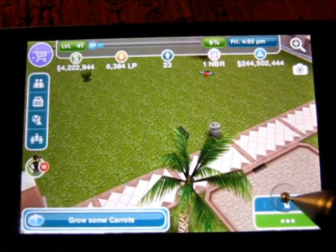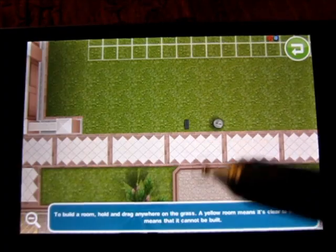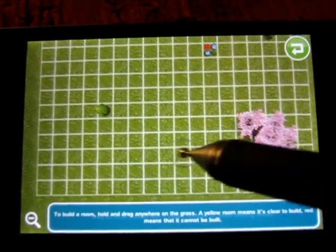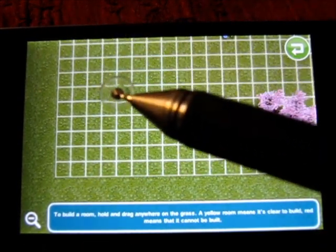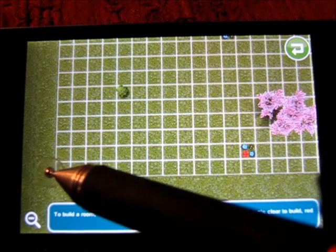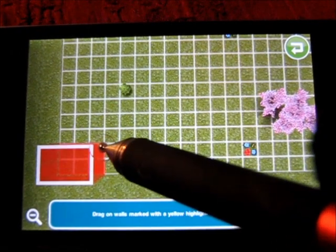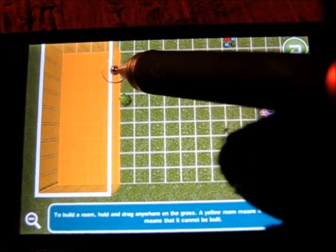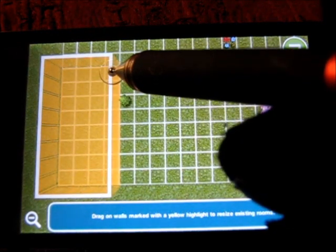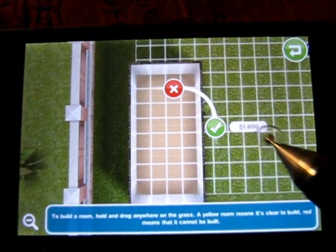We're going to go into the umbrella and chair icon to get into build mode, then go into rooms so we can see the grid squares and begin to build. On the left-hand side we're going to go three across and seven up for the bathroom for one of the tenants. So we go three across — one, two, three — and seven up: one, two, three, four, five, six, seven. Always double-check your numbers because we do not like to waste simoleons.